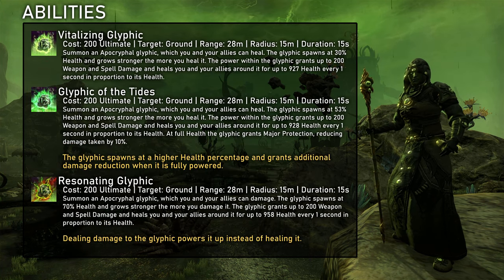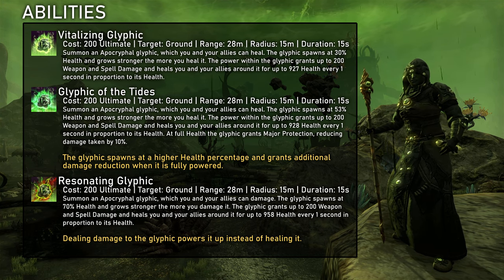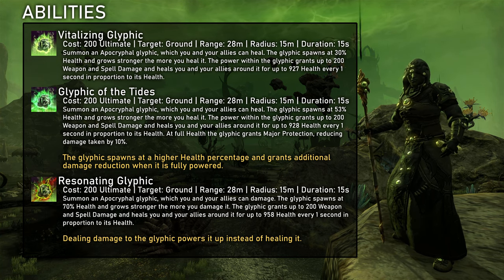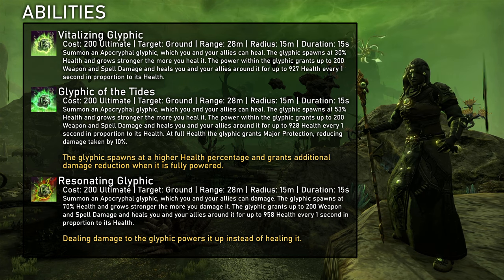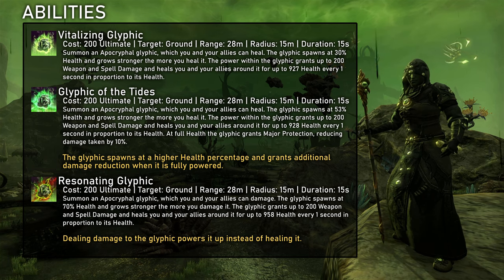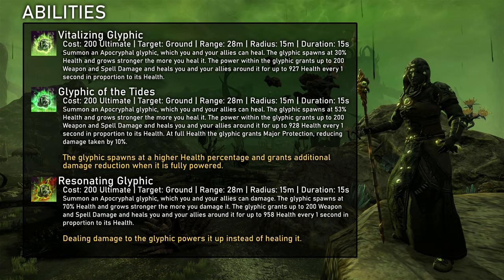The ultimate Vitalizing Glyphic gives a unique up to 200 weapon and spell damage buff for 15 seconds. It's a really cool ability — it spawns a floating rock that can be healed up and the buff becomes stronger the more health it has. It's not actually all that strong compared to Warhorn. 10% more resources should generally be more than 200 weapon and spell damage, and Warhorn also lasts twice as long with additional effects. The main selling point for Vitalizing Glyphic is that it is a unique effect, so it can be stacked with Warhorn. This is really amazing for short fights where you can throw out all your ultimates at once, but also in trial setups where groups get enough Warhorn uptime with only two players running it, so one healer can run a different ultimate. Given that you have enough healing, Glyphic of the Tides is better for the major protection and it's also less irritating for the damage dealers.